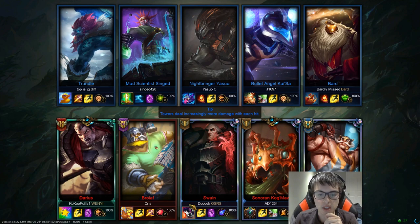I'm playing Swain and the enemy mid laner picked Yasuo. That's actually a pretty good pick because the Wind Wall blocks my E completely — it doesn't return and give me the option to root people.